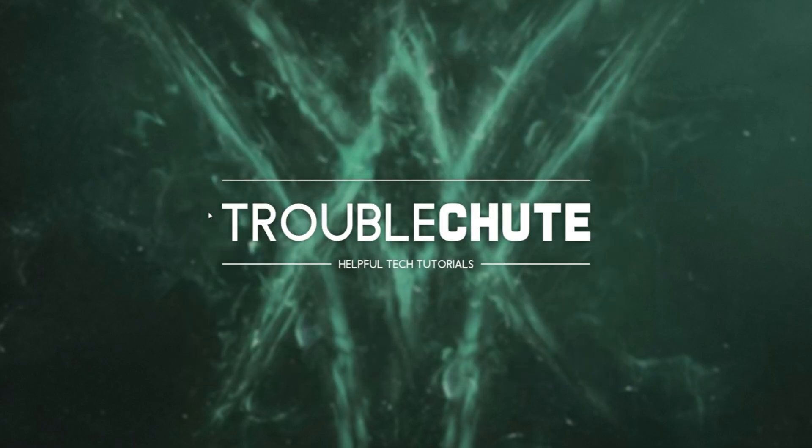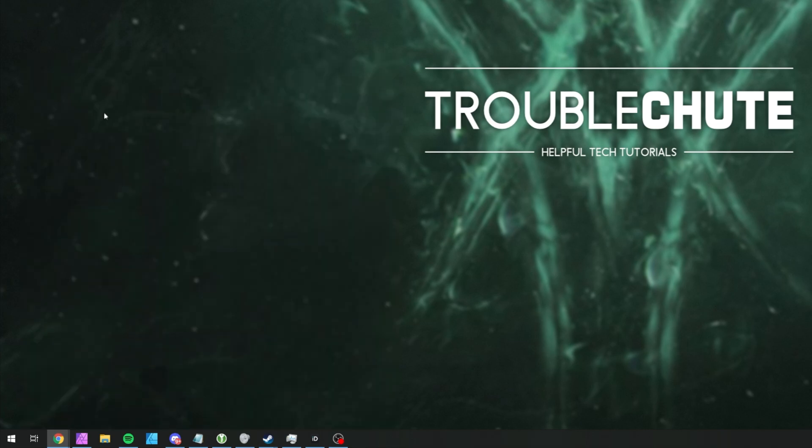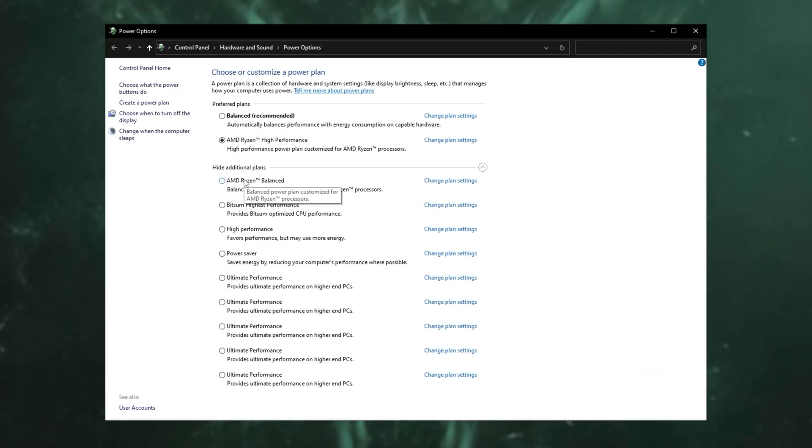Now let's get into the power plan. Hit Start, type in 'power plan', and click on 'Choose a power plan'. Inside of here you'll likely have Balanced, Power Saver, as well as High Performance options, with one of the first two selected. Simply choose High Performance, and you should immediately notice a difference. If you have CPU-specific high performance plans, pick those instead.